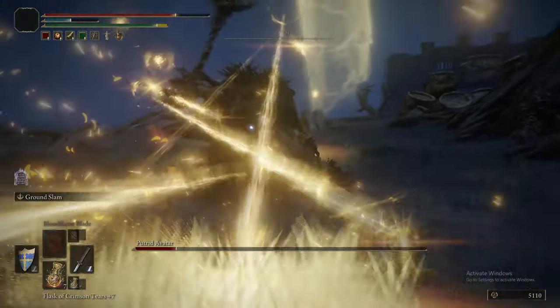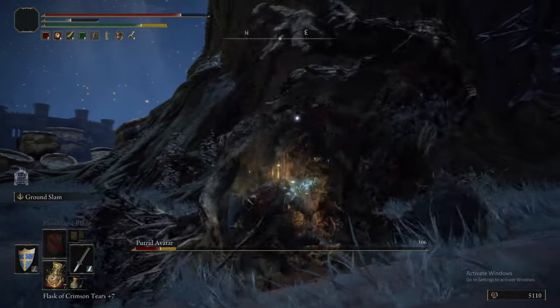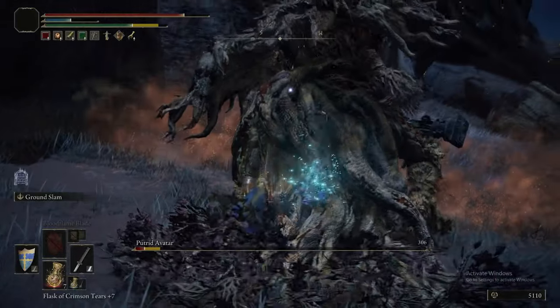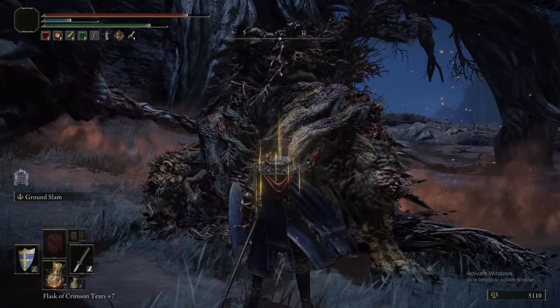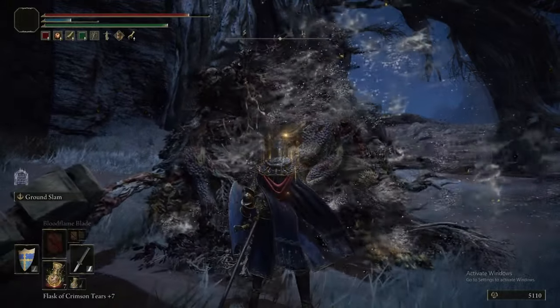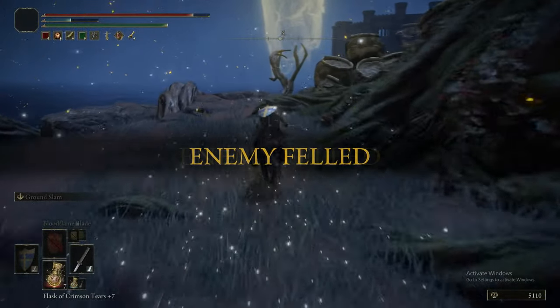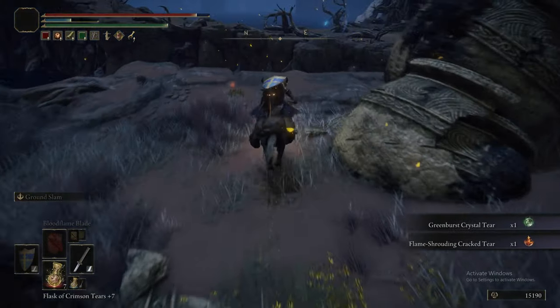Now, if it does this attack — when it fires its thing into the ground and it brings up all those little glittery things — you want to be running away, zigzagging, and only then, when that attack's done, you can run straight back into it. But that's pretty much it. Just do what we've done there and you should be having an easy time.